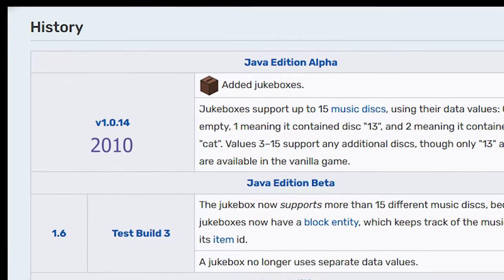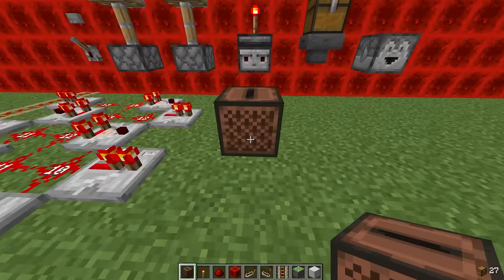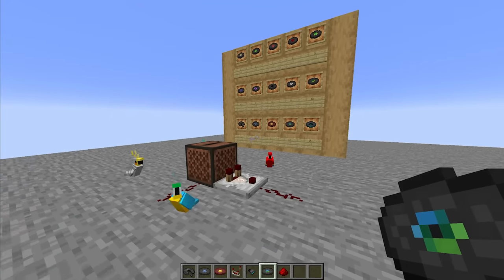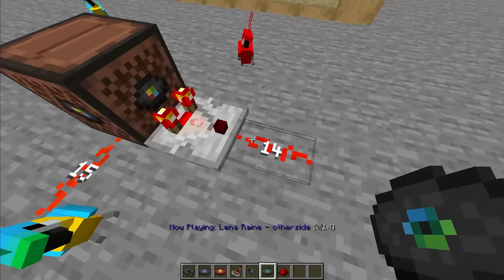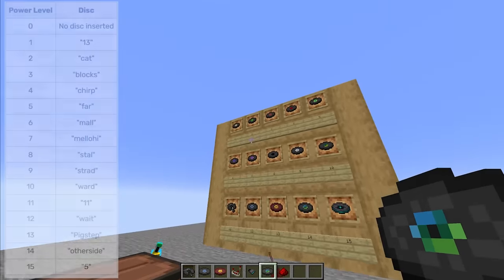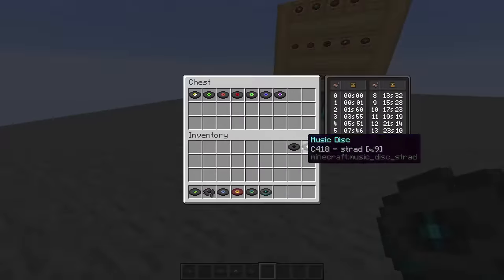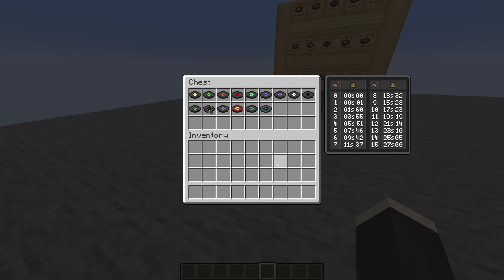Jukeboxes have been in the game for years, but now they have become a new redstone component. When you insert a disc into a jukebox, you can read it with a comparator, which then gives an output from 0 up to 15, depending on which disc is inserted. With 15 discs in Minecraft, you can now save 4 bits in one item slot.